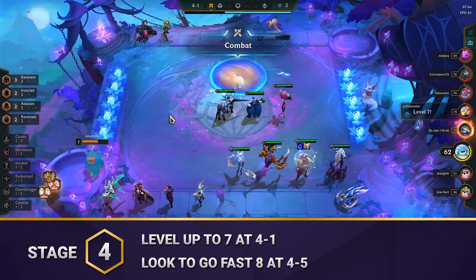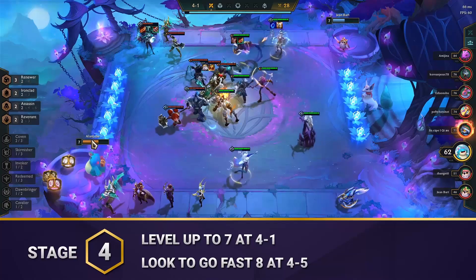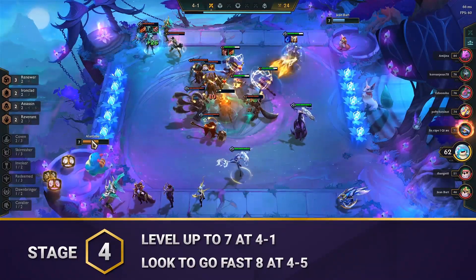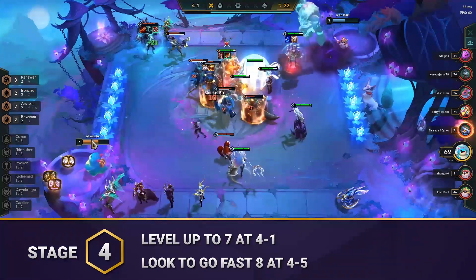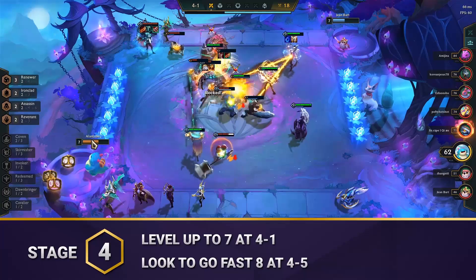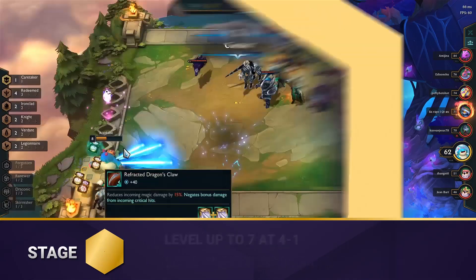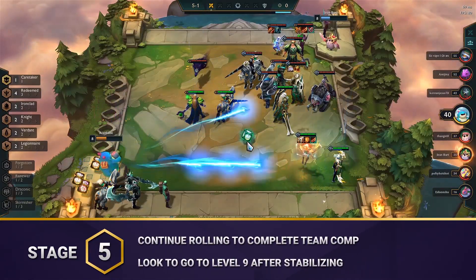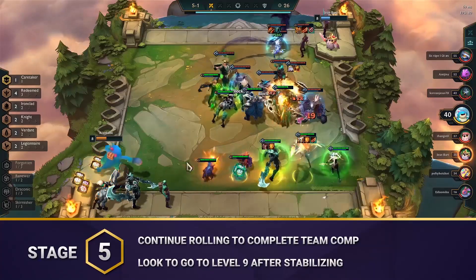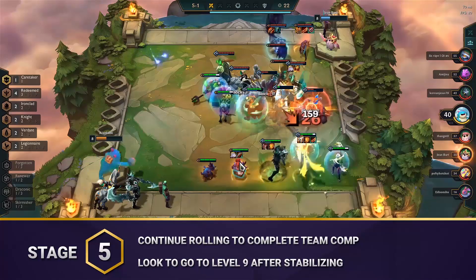During stage 4, you level up to 7 at 4-1. Build the strongest team that you can, but try not to roll if you can afford not to. If you have been managing your economy properly, you should be able to hit level 8 at 4-5 with around 30 or 40 gold left over. If you're really low on health, this is the time to roll down and find that Kayle and make that big move into the team. But if you're still fairly healthy, wait until stage 5. At 5-1, roll down to find Kayle and your other upgrades. If you're on the verge of dying, keep rolling until you hit your upgrades, but once you do, try to go to level 9 to fit in another strong unit.